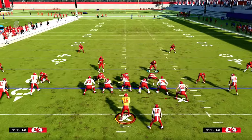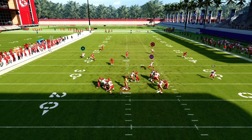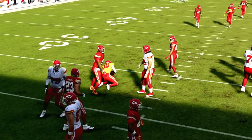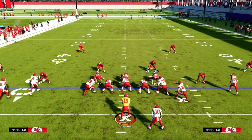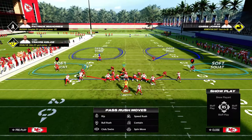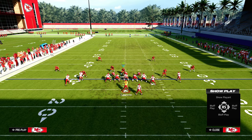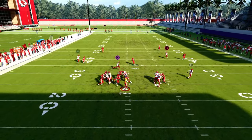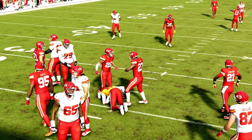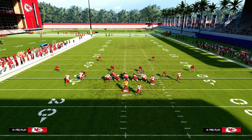This is part of the problem with the game right now. If they block a tight end, they will, for the most part, pick this up. Sometimes you can get some sheds or disengages, but for the most part they are going to be able to pick up this blitz. So if they block their tight end, we need to blitz another linebacker. We're going to blitz our linebacker on the left side, and now you'll see we're either going to get A-gap pressure or edge pressure.